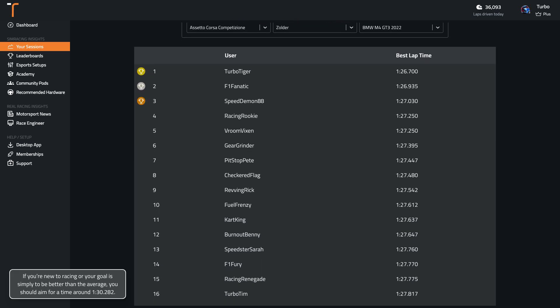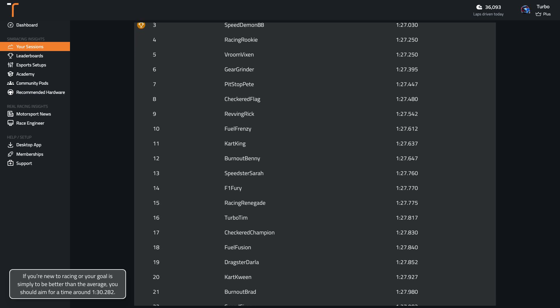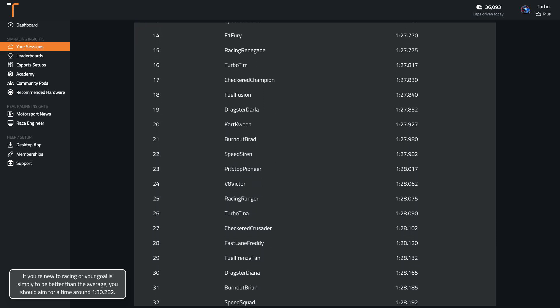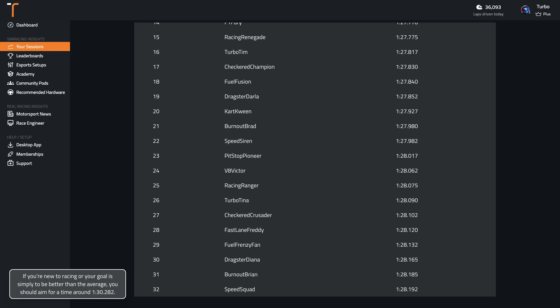If you're new to racing or your goal is simply to be better than the average, you should aim for a time around 1:30.3. Wherever you are in your sim racing journey, if you're wanting to get faster, you can record your laps with TrackTitan and compare them to professionally driven laps.